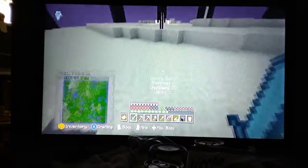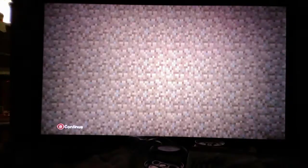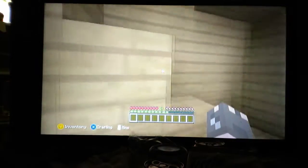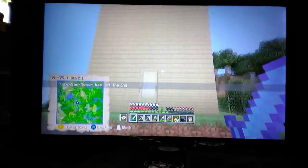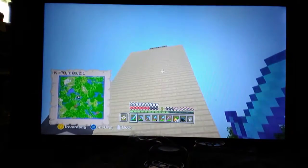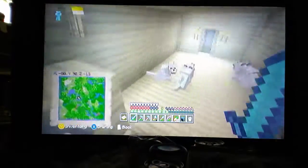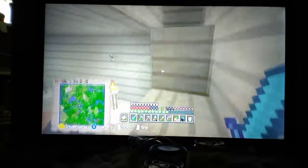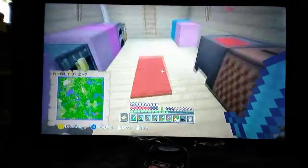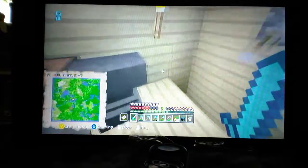So first things first, we're going to go home. So beforehand I'm going to give you a tour of my house. Over here is my tower — it's pretty neat. Then there's the lobby, which just has dogs in it. Then there's the second floor, which just has my beds. Then the third floor has all of my stuff in it, including a jukebox — I just got the achievement 'Music to My Ears' — and my dragon heads.